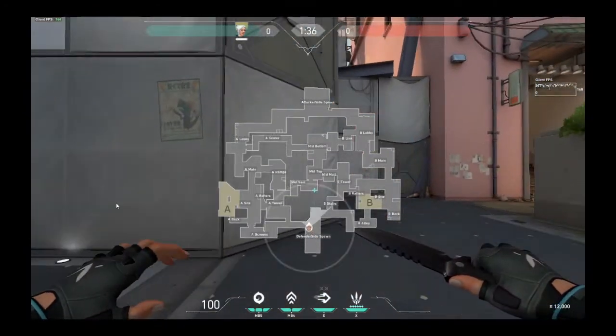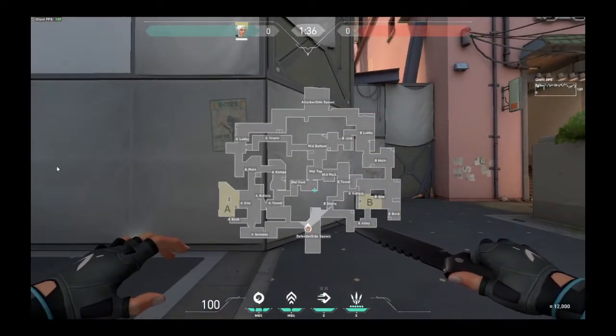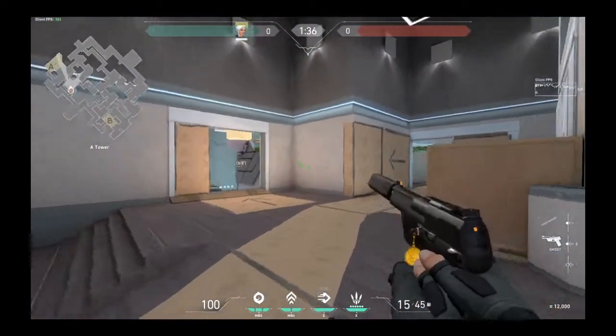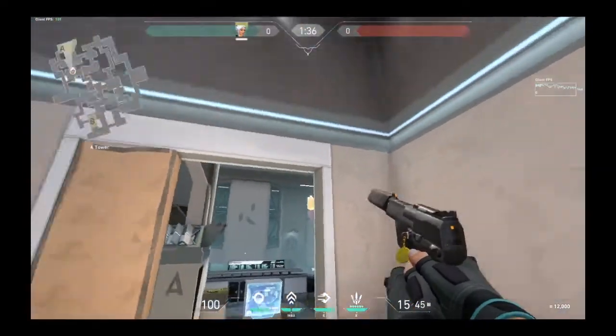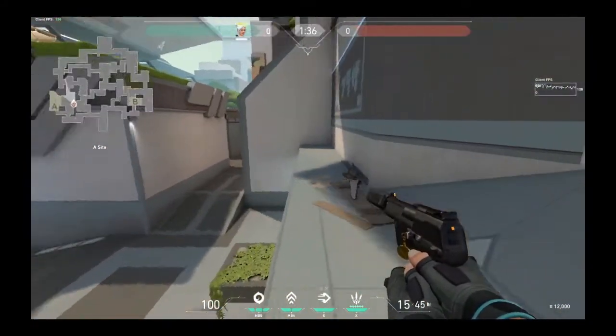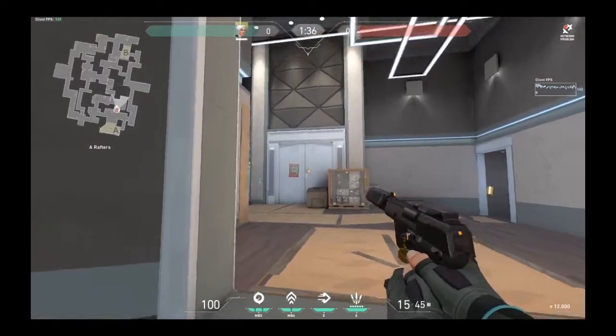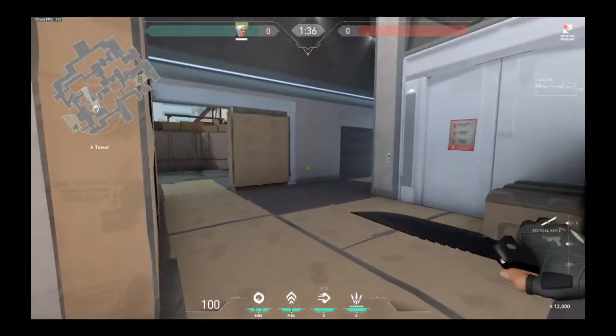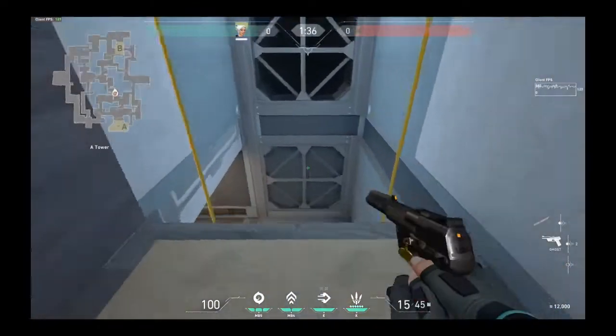Let's go to the left side — I'm in CT right now. A Tower is technically the proper callout here, but people have been calling it A Heaven. So when people are on site defending, they'll say something like 'one guy heaven,' and this is what they mean right here.